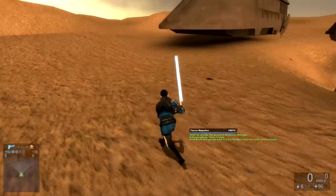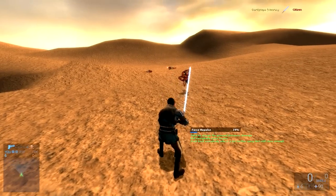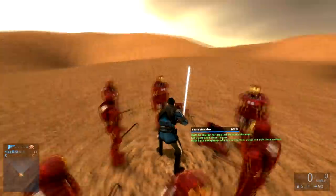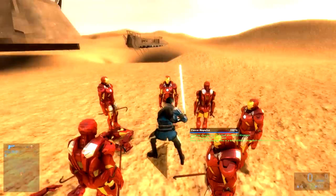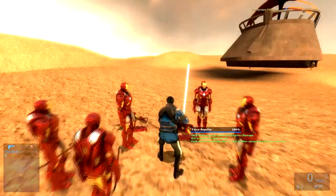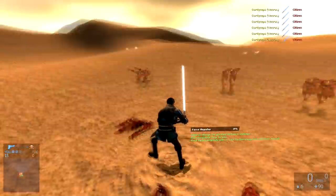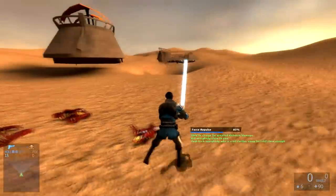All right guys, we're going to charge up Force Repulse. That was sick! As you can see, I'm surrounding myself with Iron Men. Those two guys died because they touched my lightsaber, but anyway we're going to see what Force Repulse really does. Yeah, we had another casualty. Oh, that was sweet — and the weapons disintegrate too, as well as their bodies. That is an amazing power.